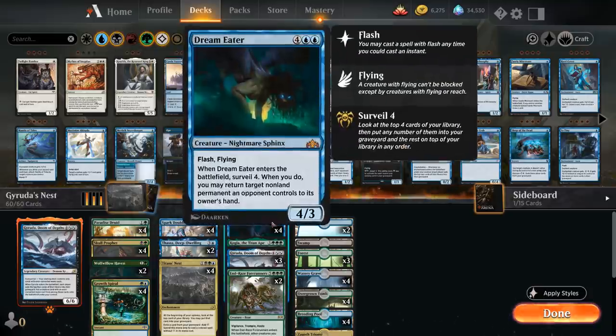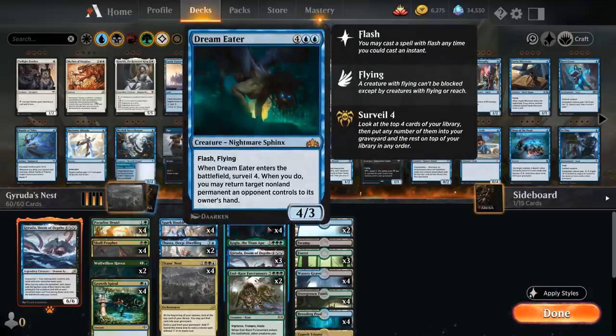The curve-toppers in the deck: a full playset of Dream Eater, a 6-mana 4/3 with flash and flying. Its enter-the-battlefield ability lets us surveil 4, meaning we can put up to 4 cards from our library into the graveyard — generating 4 mana with Titan's Nest, so it's kind of like the Dream Eater only cost us 2 mana. We also get to return a non-land permanent the opponent controls to its owner's hand, giving us additional interaction.